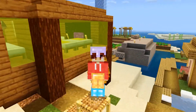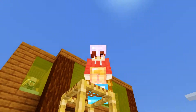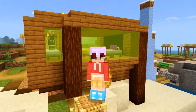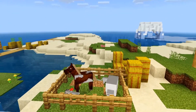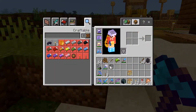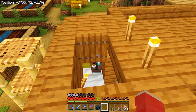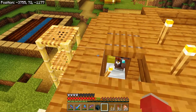So that's us finished with the villager breeder — we now have it all decorated and sealed in. The only thing I probably want to do is put in a glass ceiling just to stop lightning hitting them and turning them into witches. I'll not do that just now because I'm not going to be hanging about here much longer. I've basically just sealed it in and put a couple of trapdoors on the top so that we can still get in and throw food to them.